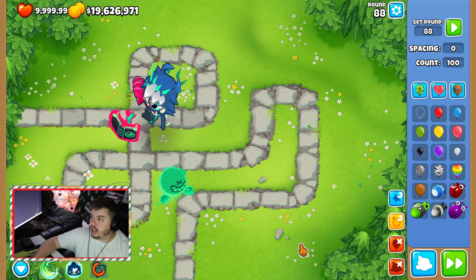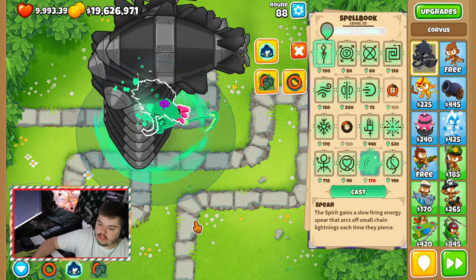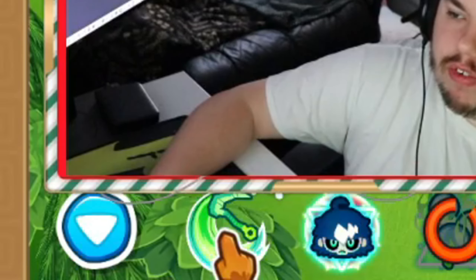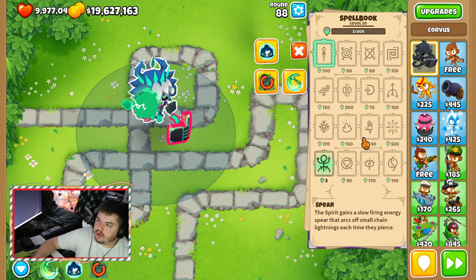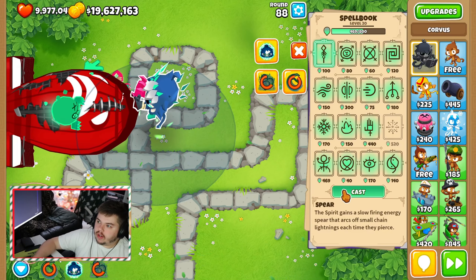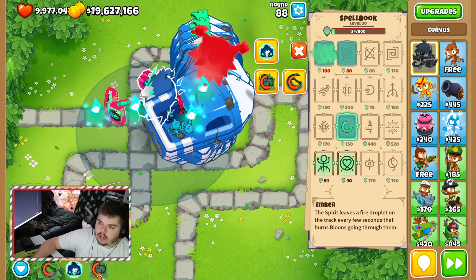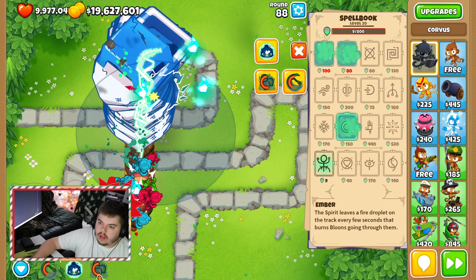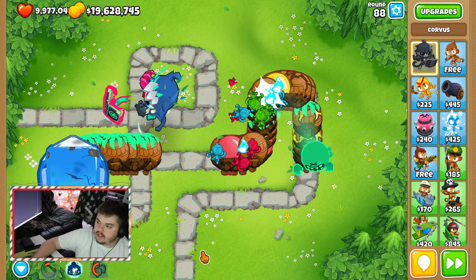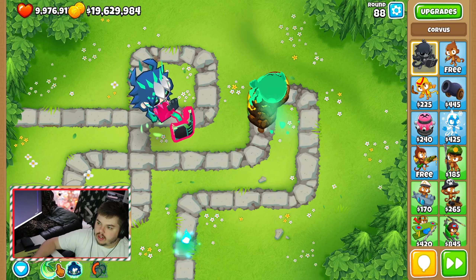What about DDTs? Let me throw some DDTs at him. Is that because he can't see camo, so it doesn't recharge at all? Well, let's do BFBs — let's do 10 BFBs. He's doing pretty good against BFBs. Look at all the ceramics. He's going to leak them. What about ZOMGs? Let's throw five ZOMGs at him.